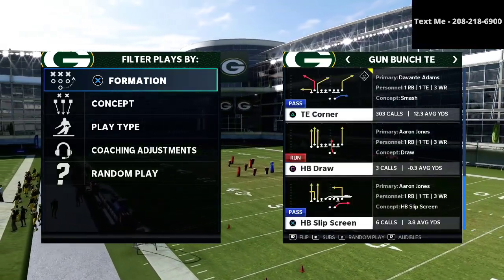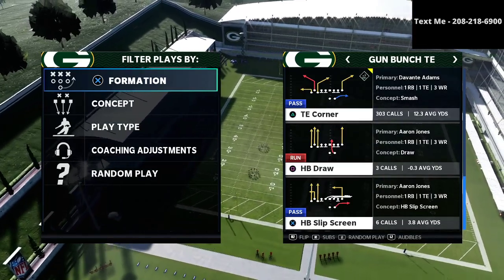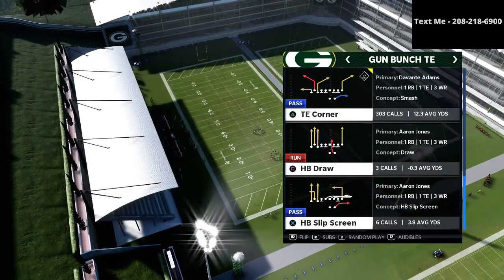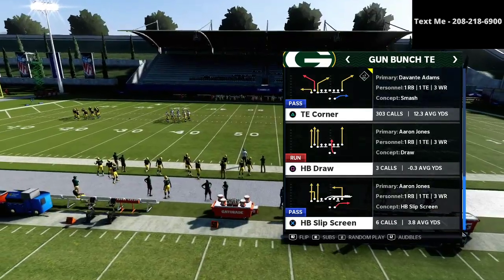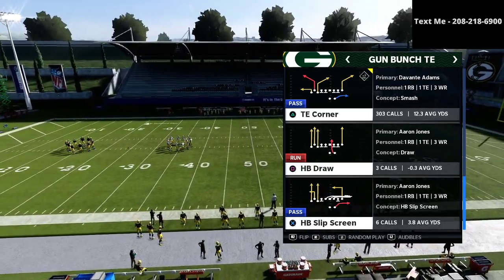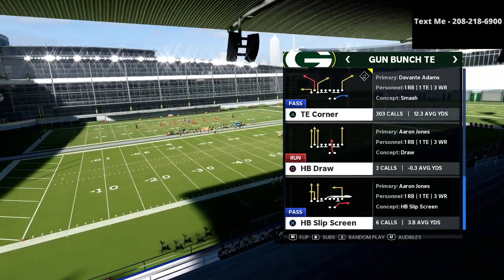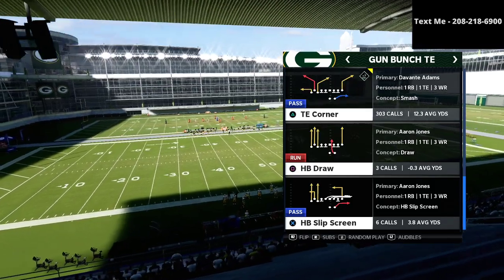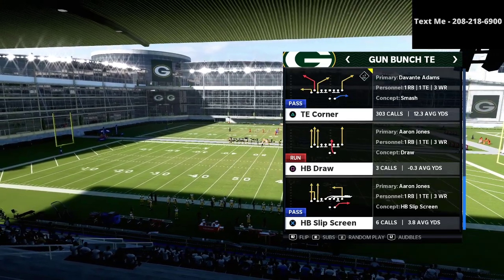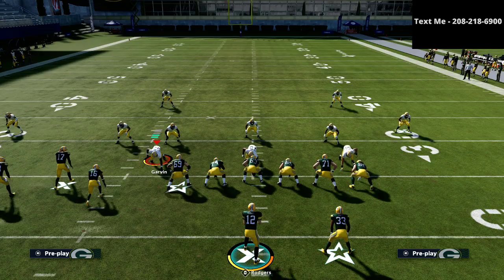In today's video, I'm going to be breaking down one of my favorite passing plays from the bunch tight end — the play tight end corner. If you want to get my full gun bunch tight end offensive guide, I believe it's one of the most simple but at the same time most effective passing offenses in Madden 21. This is one of the offenses I love for money games or tournaments. If you want that full ebook, it is available for just $15 in the description of this video.